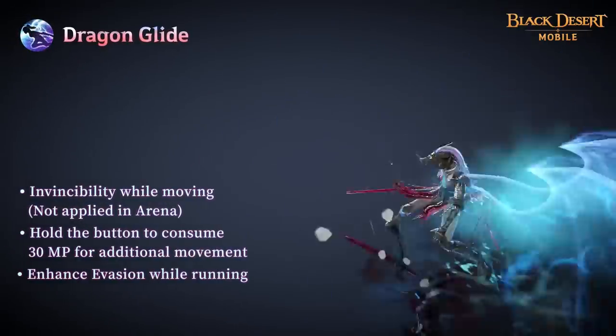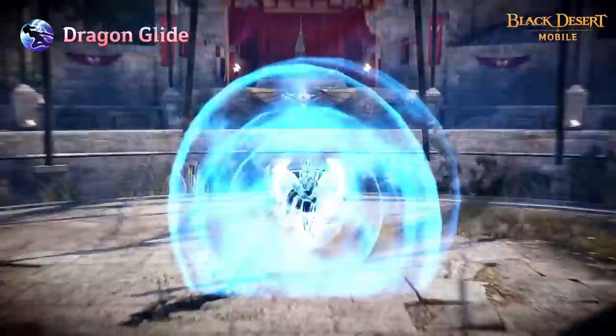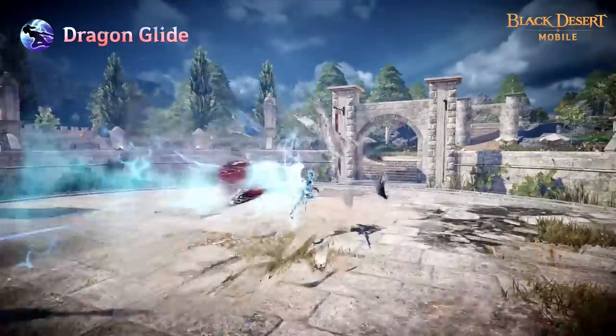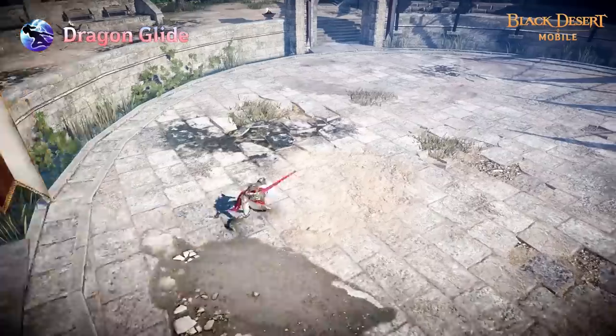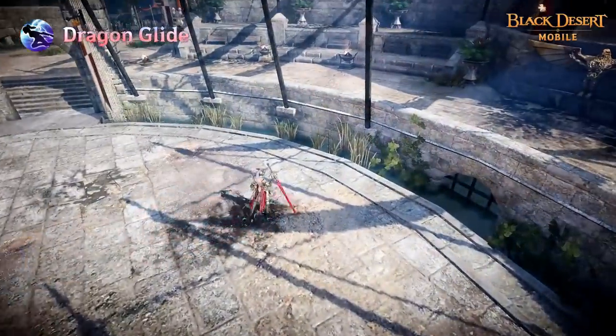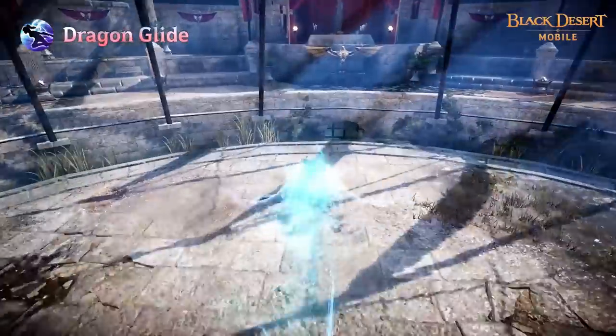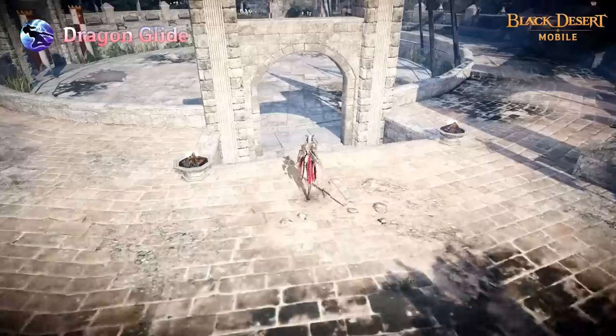With Dragonglide, Draconia manifests Mark Danon's Wings to quickly traverse the battlefield. After using this skill, her move speed will increase for a set time. Invincibility will be applied while moving and she can accelerate further by holding the button and using 30 MP. The skill's cooldown can be reduced by learning the skill enhancement.